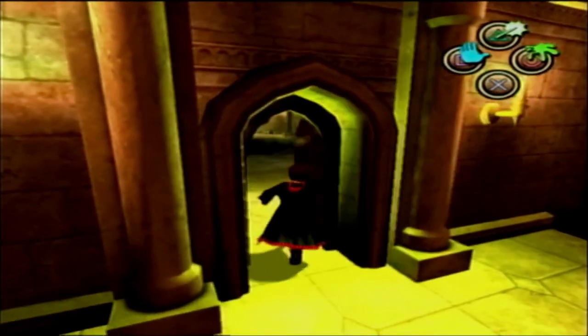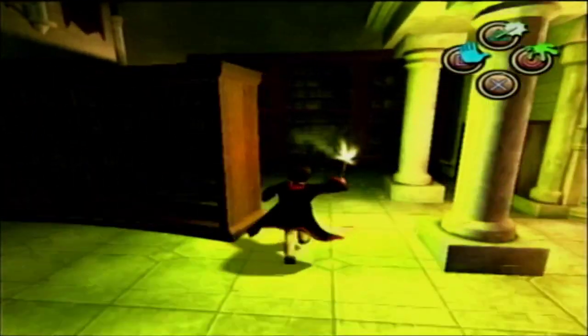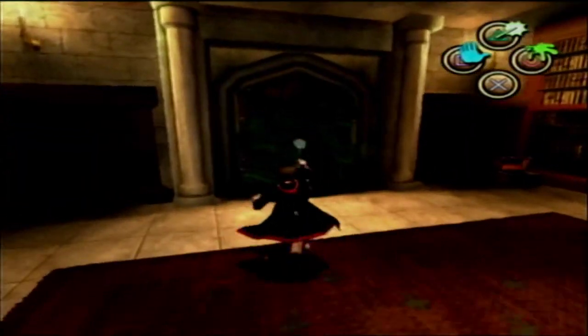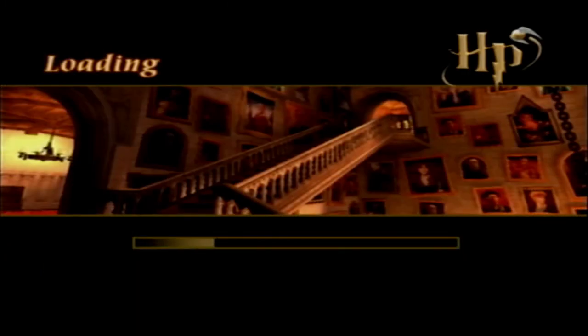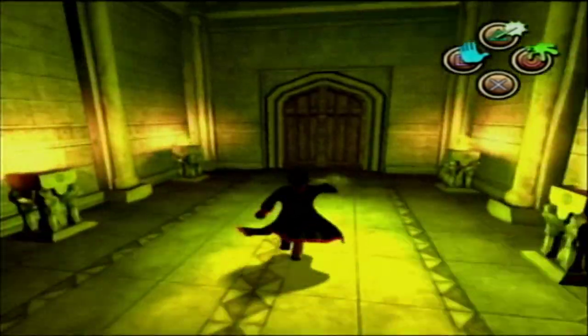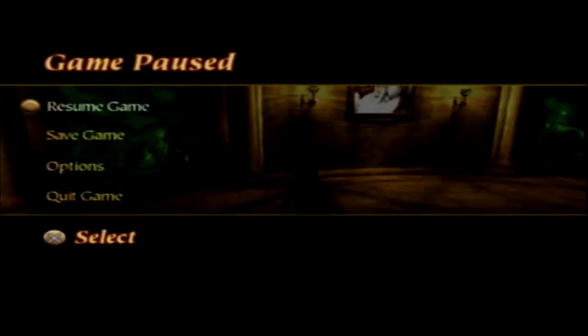Back through here - I think it was this... no it wasn't that. There was a thing - yeah, here. The restricted section annex. Oh, that took forever because Harry's crap at jumping. Okay, it looks like we have plenty of stuff to Scourge here and we're going to do that in the next video. Thanks for watching and I'll see you then.